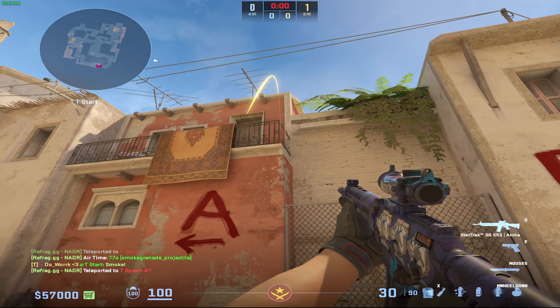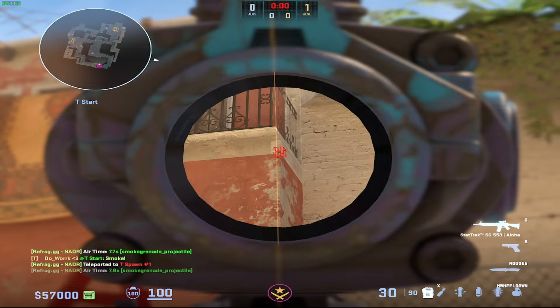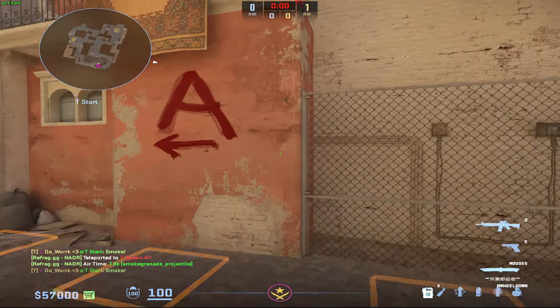Finally, spawn number one — this one's super easy. Look for the corner of the building and where the red and the cream intersect on that corner. Step jump throw.